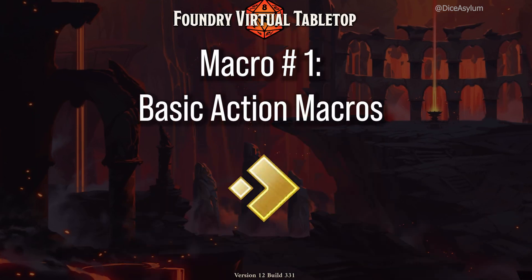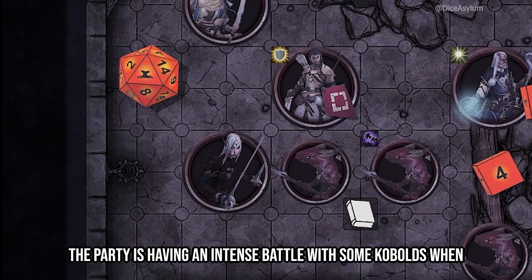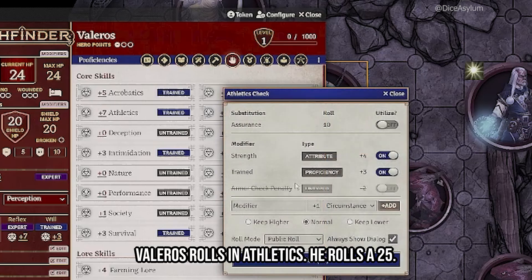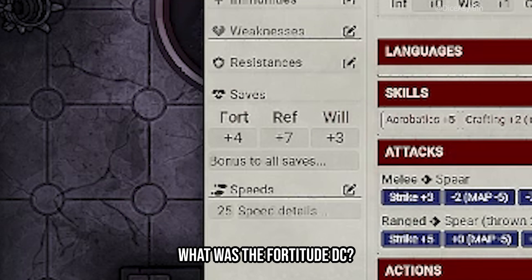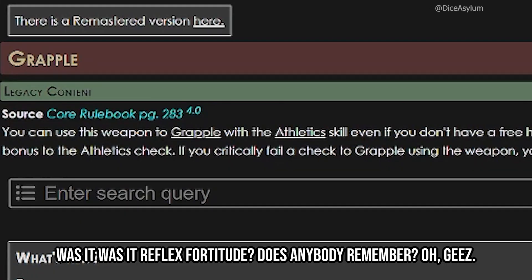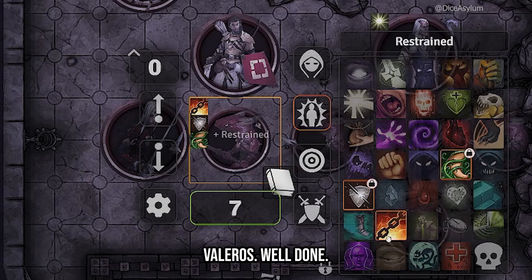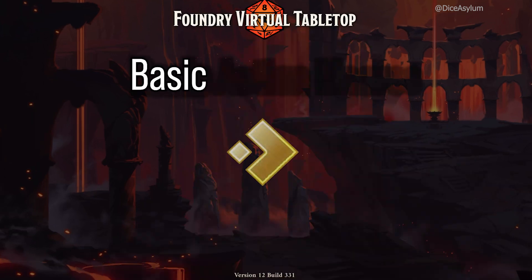Presenting macro number one: basic action macros. Has this ever happened to you? The party is having an intense battle with some kobolds when suddenly — "Game Master, can I grapple him?" "Sure," you say. "Roll me an athletics." Valeros rolls a 25. "Wait, what was the fortitude DC? Was it fortitude for grapple? Hold on one second..." "Was it reflex or fortitude? Does anybody remember?" "Okay — yeah, it was fortitude. Plus four. That's a 14. That's a crit success. Valeros, well done." That's happened to me before, and I bet it's happened to you.